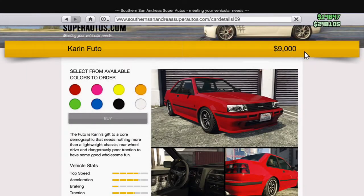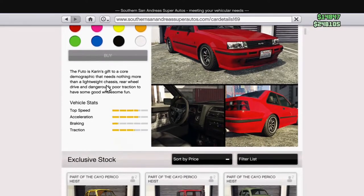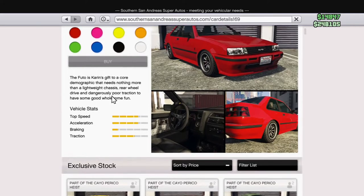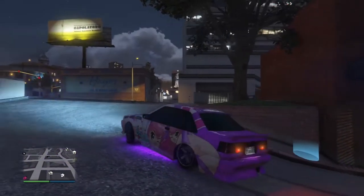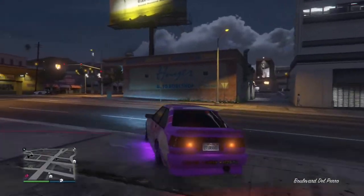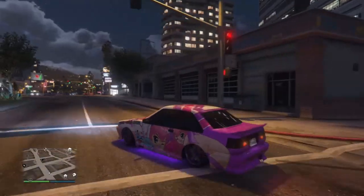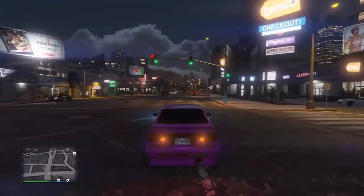Next up we have the Futo. This is probably one of the cheapest on the list — it's around 9k, although you can find it on the street so it's basically free. It's got pretty nice stats to say it's a free car. This car is fully free drifting; it's so much fun to take out with your friends, especially when you all have a go and do a bit of drifting. The Futo is inspired by a Toyota Corolla and the Nissan Skyline.